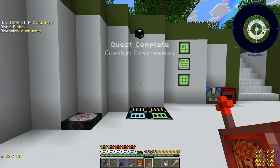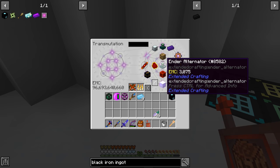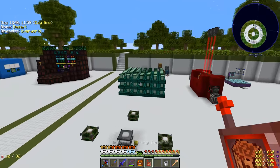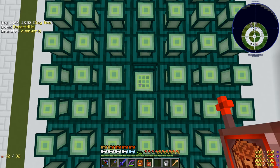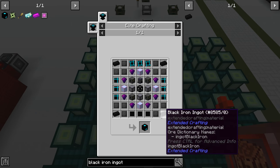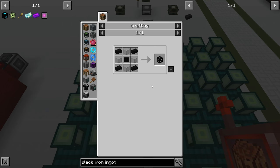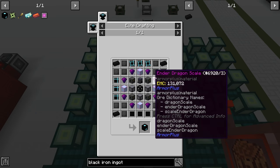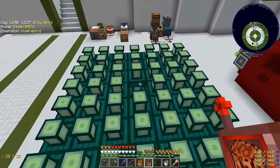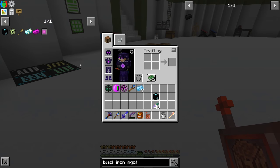The quantum compressor is done! These items don't have EMC, but the ender alternators do. We set up a bunch more ender alternators because we needed black iron ingots for the slates, iron frames, and elite catalyst. That was nice because it was EMC-able and sped things up. Now that we have the quantum compressor, the next step is making merion.